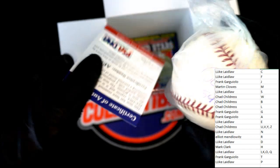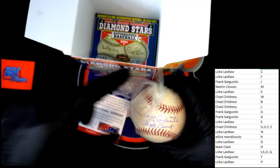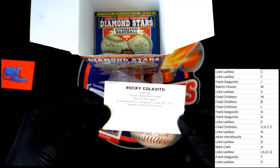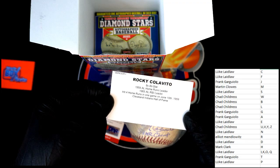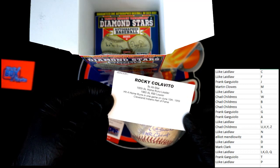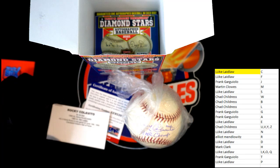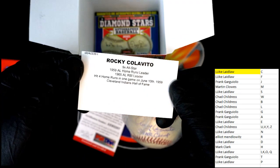Who do we have? Looks like Rocky something... Rocky something — looking for the name. There it is — Rocky Colavito, nine-time All-Star, '59 AL home run leader. Not a bad one — four home runs in one game, that is amazing. So that will be going out to letter C, Luke L — congratulations, that will be coming to you. Let me do this so you can see it a little better — get you a good look at it.